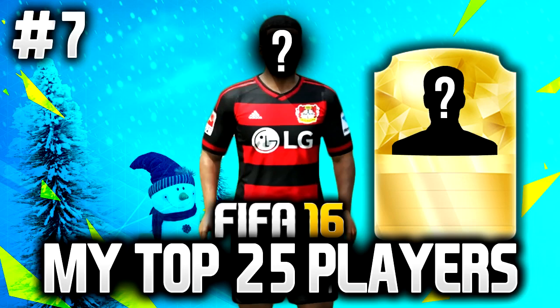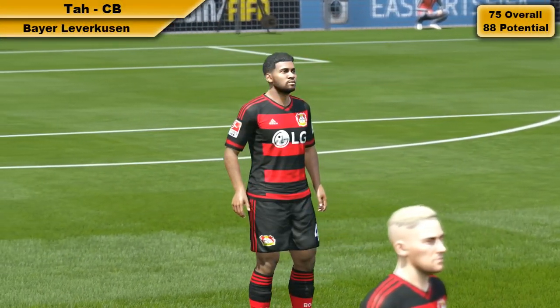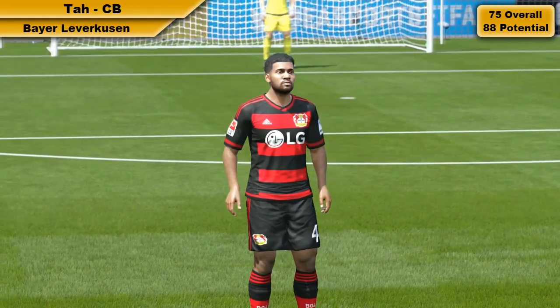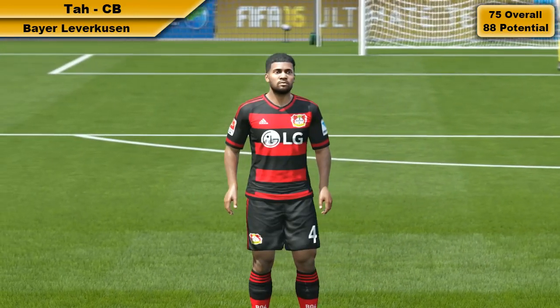What's up guys, MGH here, welcome back to another episode of my top 25 players. We're at number seven and we are looking at my favorite young center back in this game, and that is Tar from Bayer Leverkusen — 75 overall, 88 potential. He is just rock solid and one of the best young center backs in this game.